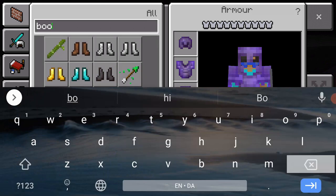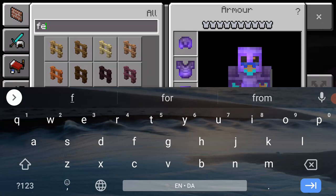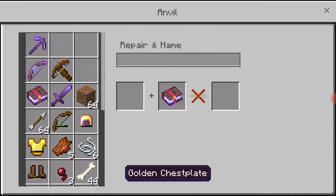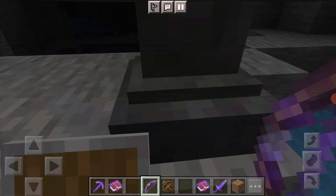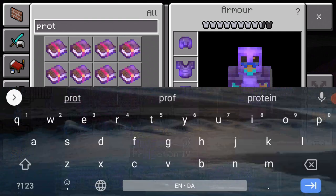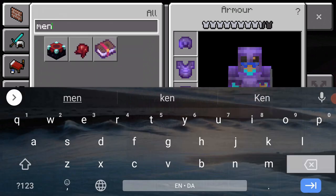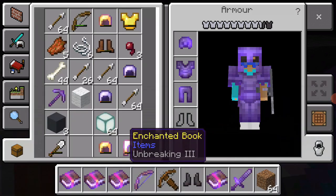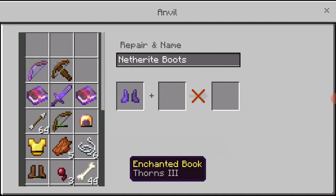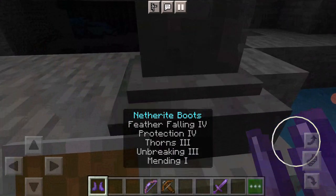I'll just put these on anyway. Then I'm getting Feather Falling 4, Thorns 3 — we're doing mostly enchanting. I'm going to enchant my crossbow because it'd be a darn crossbow without enchantments. I need to get my boots — Protection 4, Mending, Unbreaking. Like this. Now that is a good pair of boots!